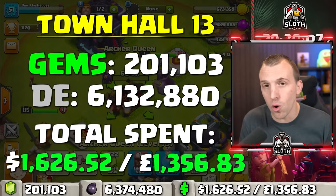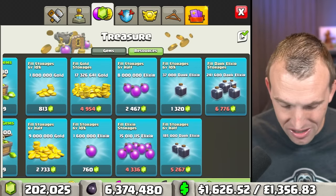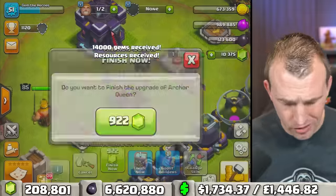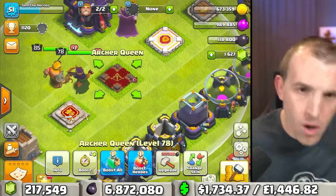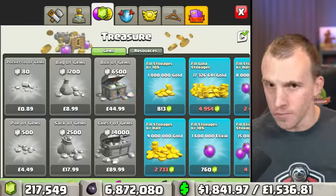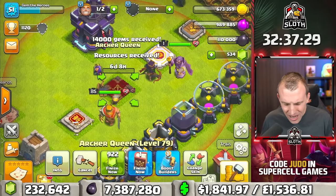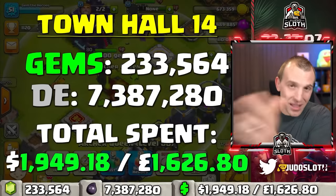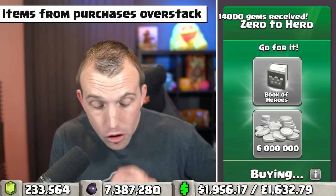That's the amount to max the Town Hall 13 Queen. Let's go to Town Hall 14, which is level 80. Despite having fewer levels to upgrade at these higher Town Halls, it actually costs a lot more for those levels. In comparison to the King, we've already spent an extra $300 at this stage. There we go — a level 80 Queen. That is how much for a maxed Town Hall 14 Queen. Purchases over the stack, so we are good to purchase this.